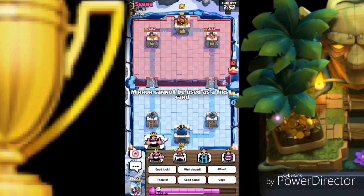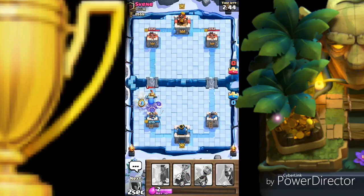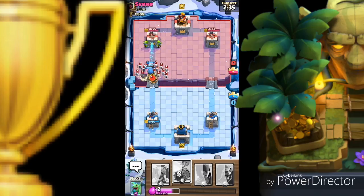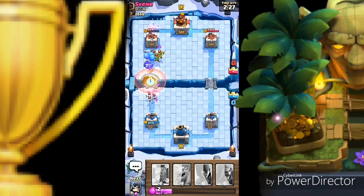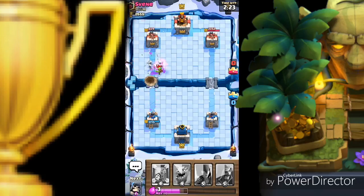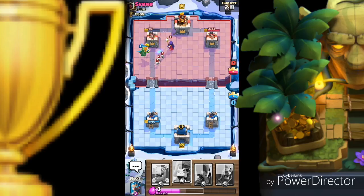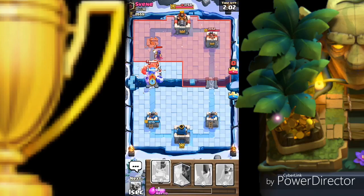He dropped the prince — let's go with the giant skeleton for distraction, and ice wizard again. A destructive troop — let's go with the goblin barrel. Let's go ahead and play the skeleton barrel because I love these barrels — they do so much damage. I uploaded a video about this, link in the description below. Baby dragon making its way to the first tower — well done baby dragon! Giant skeleton versus giant skeleton and witch — not looking good, witch will die and giant skeleton will also die.